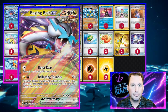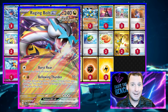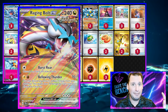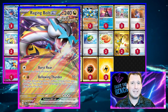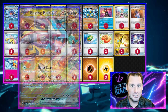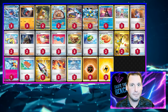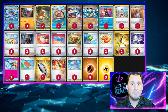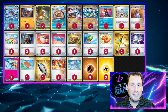Raging Bolt with its first attack, Burst Roar, discards your hand and gets you six cards. You might think it would be useless, but make sure you tune into the games — Bellowing Thunder hits for unlimited damage because it counts 70 for each energy you discard off all your Pokémon, so it's only limited by however many energy you can put down.